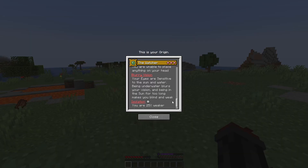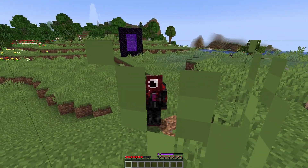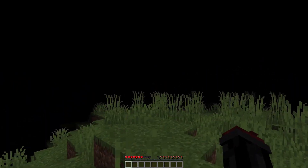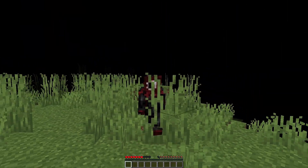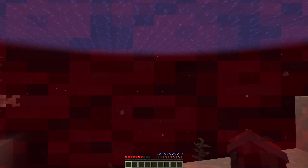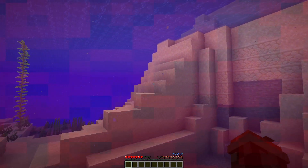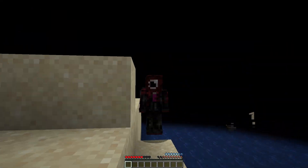And for our next debuff, we have Blurry Vision. Your eyes are sensitive to sun and water. Being underwater blurs your vision, and being in the sun for too long makes you blind and weak. I have at most 5 minutes of time under the sun without debuffs. Once that time is up, I will get darkness and weakness. As you can see, I did in fact get darkness, weakness, and slowness — it is pretty bad underneath the sun. If you go under the water, after around 9 seconds it will come back. So you're not safe in the water or the sun.